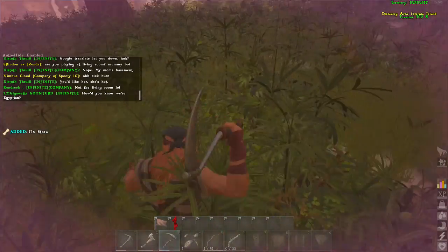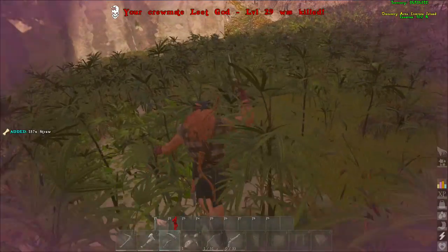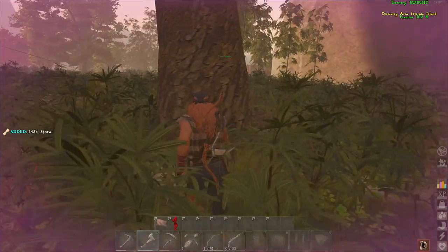You're going to need fiber, which you can just hand-pick from plants on the ground. The recommended way is to use a sickle, which is a metal tool — you just sickle up all the fiber and get it the quickest.